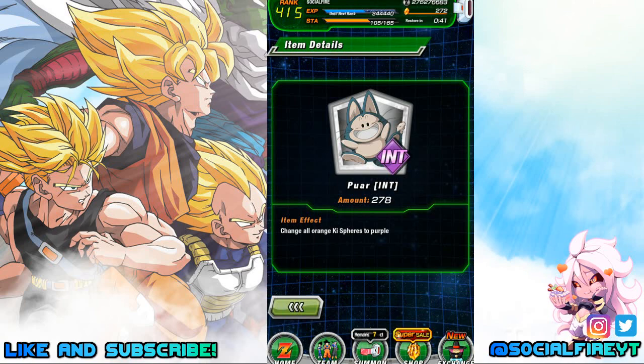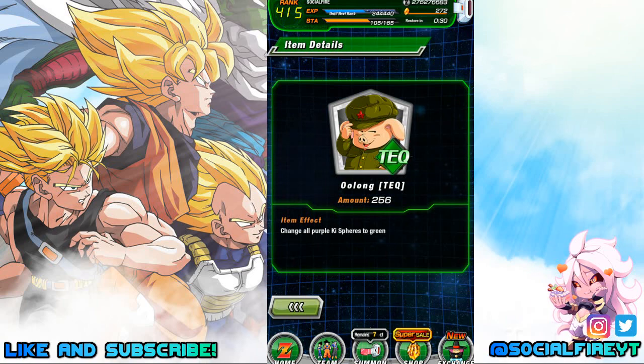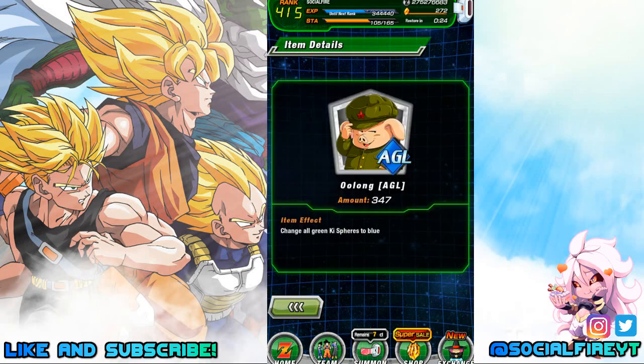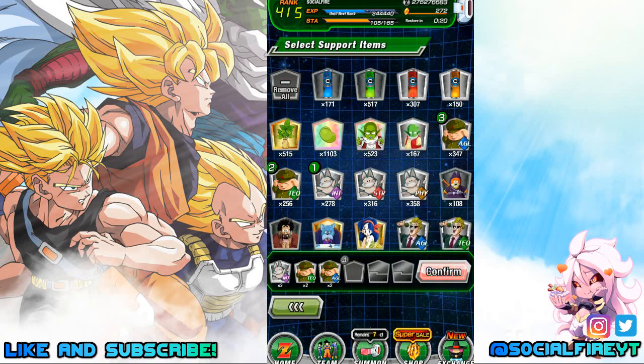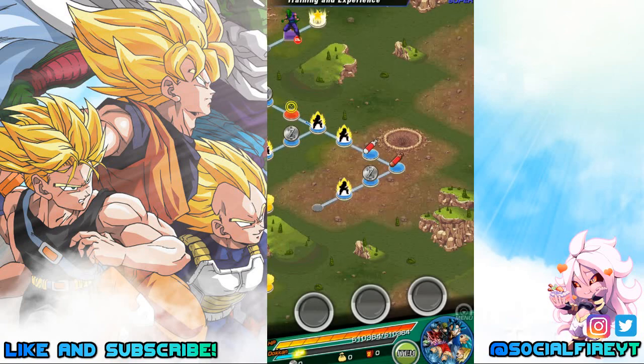I'm going to be running my Future Saga team and using these items. First, the Intellect Choir medals — this changes all orange key spheres to purple. Next, I'm using Tech Oolong, who changes all purple key spheres to green. Lastly, Agility Oolong, who changes all green key spheres to blue. We'll be using them in that order.